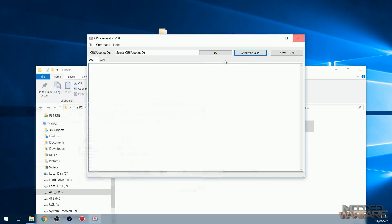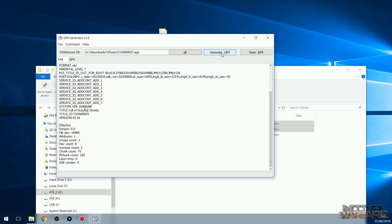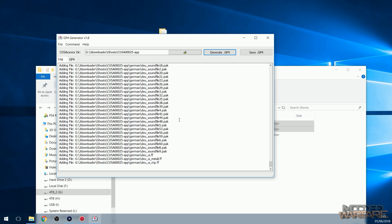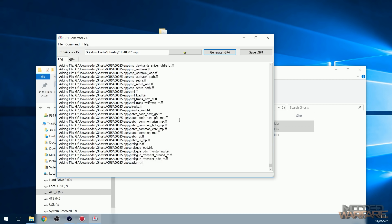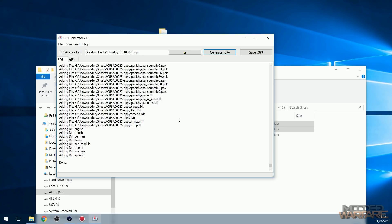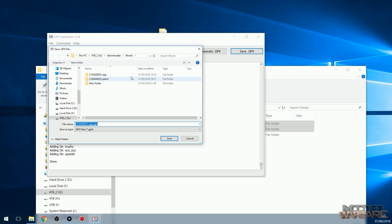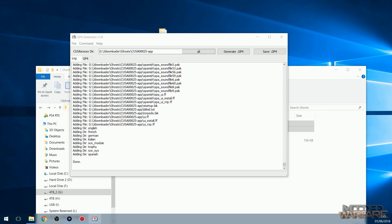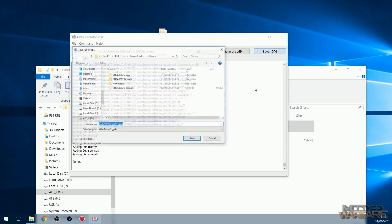You want to run GenGP4. Click the button to browse for a folder, then just select the game dump folder and click Generate GP4. Depending on the game and how many files it has, this could take a while — normally it doesn't take too long for Call of Duty Ghosts, but other games could take a significant amount of time. Once finished, click Save GP4 and save it into the same location as your dumped folders. Then click the Browse button again, this time select the patch folder, generate a GP4 file for the patch, and save it to the same place.